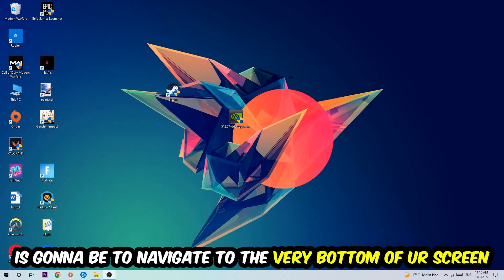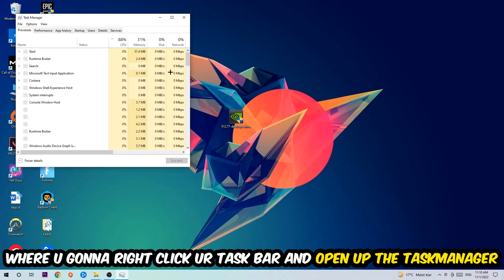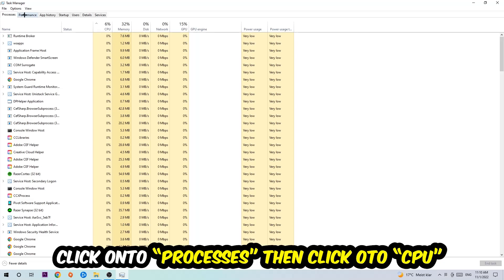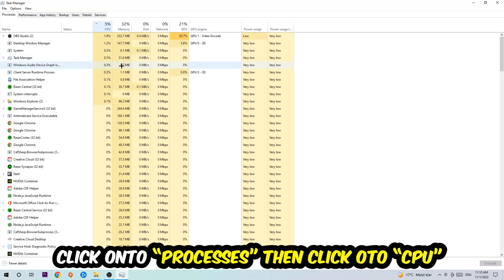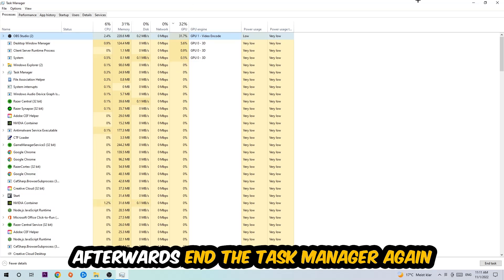Simply navigate to the very bottom of your screen, right-click your taskbar, and open up your Task Manager. Once you've done that, navigate to the top left corner, click on Processes, then click CPU. What I want you to do is end every single task which is currently having too much CPU or GPU usage. Once you're finished with that, close the Task Manager.